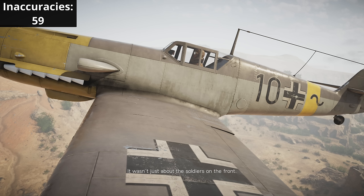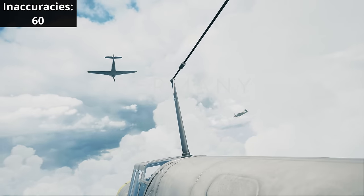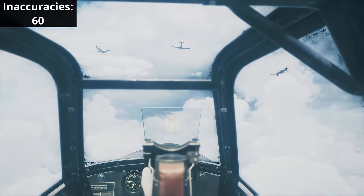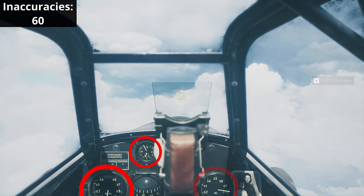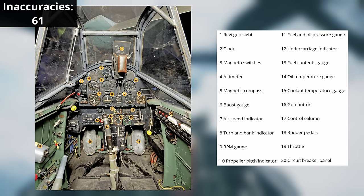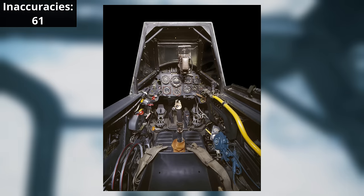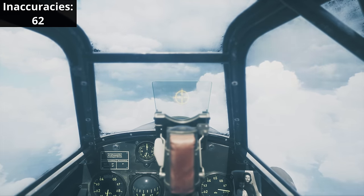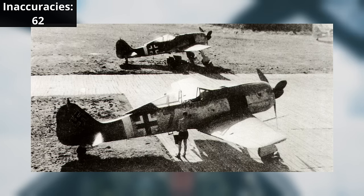When JG 11 was formed they only had 3 groups, as they were split from JG 1. This 109 has the markings for a 4th group 11 squadron, as indicated by the black lettering and half squiggle, which would make this fictional. We now transition into the perspective of a Luftwaffe BF 109 G2 pilot over Germany in 1943, where the dials in the cockpit are messed up — the altimeter does not adjust when we fly up and down, the clock's minute hand moves far too fast, and the boost gauge by default is 0.8 ATA, which is alarmingly high for cruising speed. The cockpit itself is modelled on the E version of the BF 109, despite the outside build of the plane being modelled on the G2 variant.